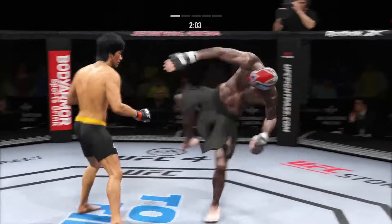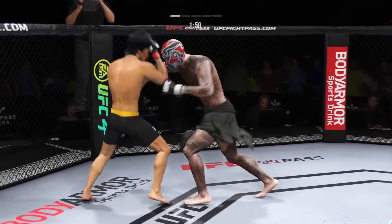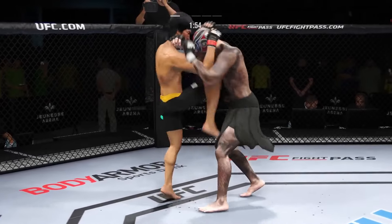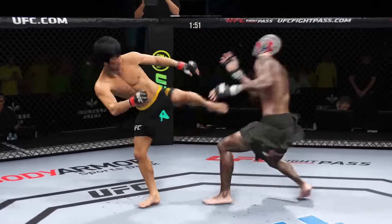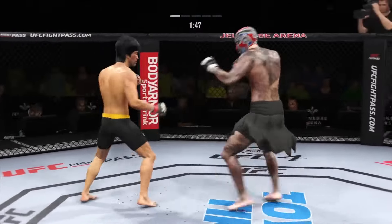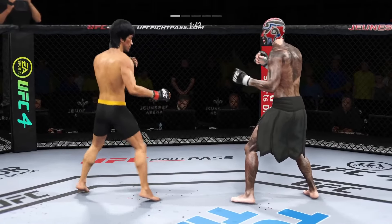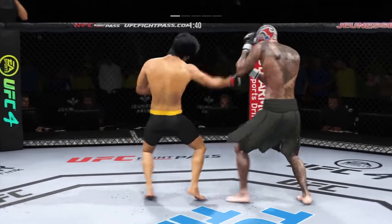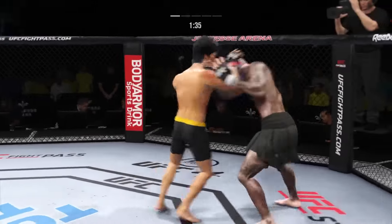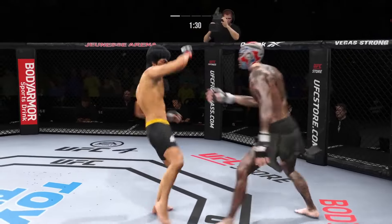Liver kick. Pretty good right hand. Again back into this position — this guy is really focused on those punches to the head inside of the clinch. Big punch lands over the top — how's he gonna follow this one? Left hook, gets the elbow up into the target. He is all about that left kick to the body.